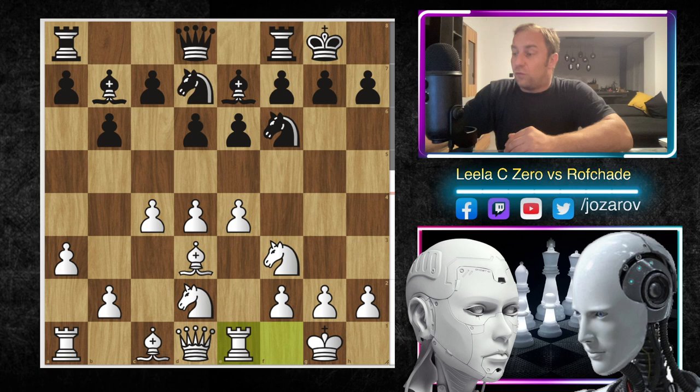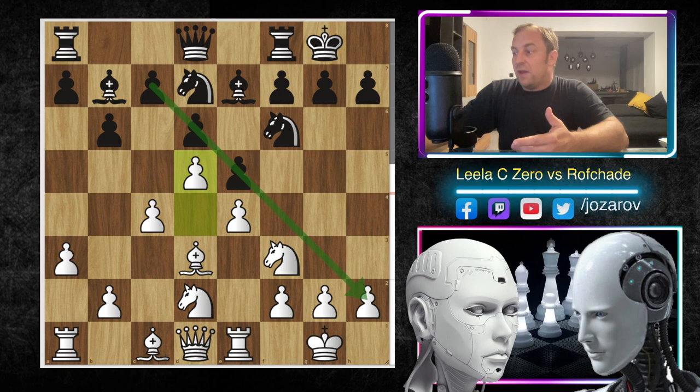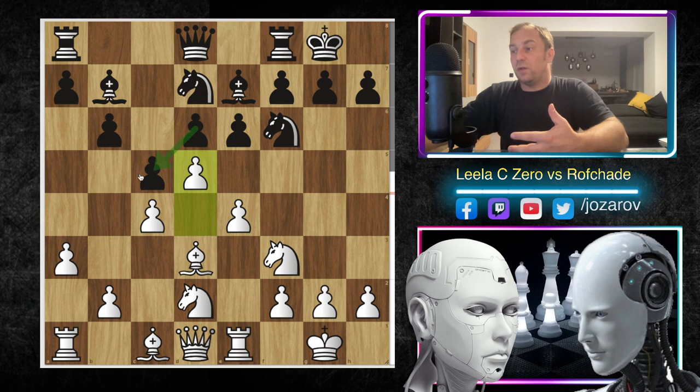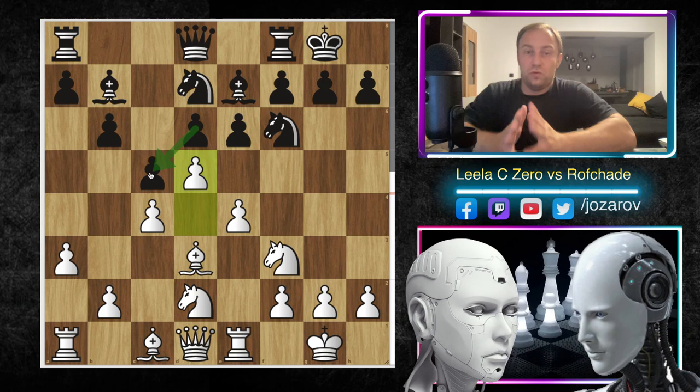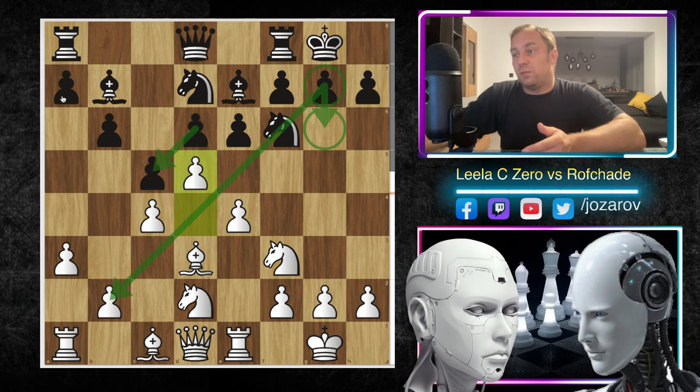After bishop to d3 we have knight from b to d7, rook to e1, and now c5. Black has to decide - either break with e5 or c5. After e5 you get a King's Indian structure, and after c5 we have a Benoni structure, because after d5 we have the structure d6 and c5 - sort of a Benoni. The huge difference between the normal Benoni and this structure is that in the normal Benoni the dark square bishop is already on g7 after g6, and black relies on that long diagonal.